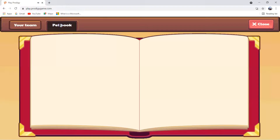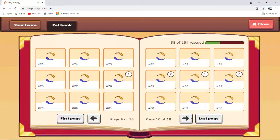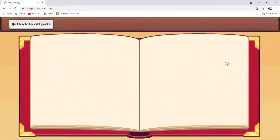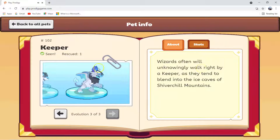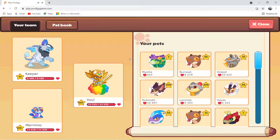Now let's see Keeper in the pet book. This is the Keeper — let's read the description: 'Wizards often will unknowingly walk right by a Keeper, as they tend to blend into the ice caves of Shiverchill Mountains.' Let's see its stats — it has a bunch of power, only a little bit of hearts, a lot of power overall, and it's an ice element pet.